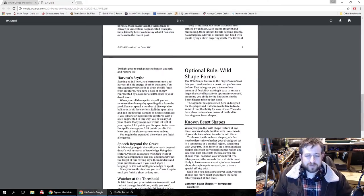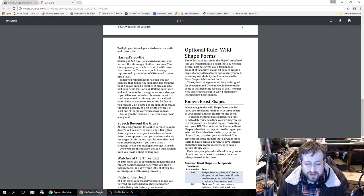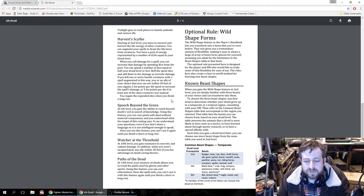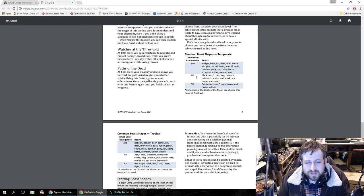Lastly is the optional rules for wild shape. The optional rule is designed for the player and DM who would like to trade some flexibility for ease of use. When you gain wild shape at 2nd level, you are deeply familiar with three beasts of your choice and can transform into them. To choose your three beast shapes, you first determine whether your druid grew up in a temperate or tropical region, then refer to the common beast shapes table for that region. The table lists beasts you can choose from based on your druid level.